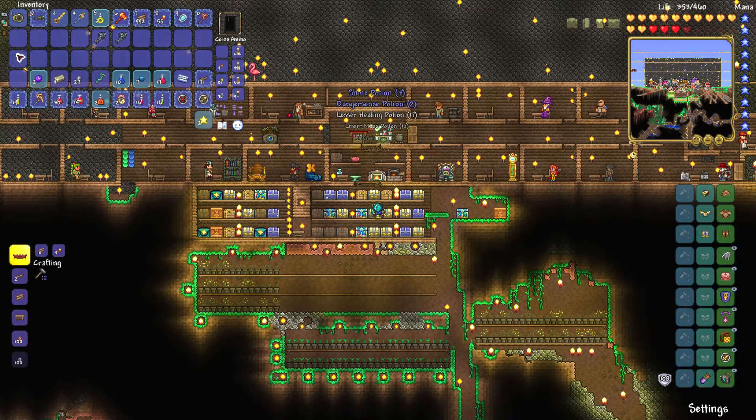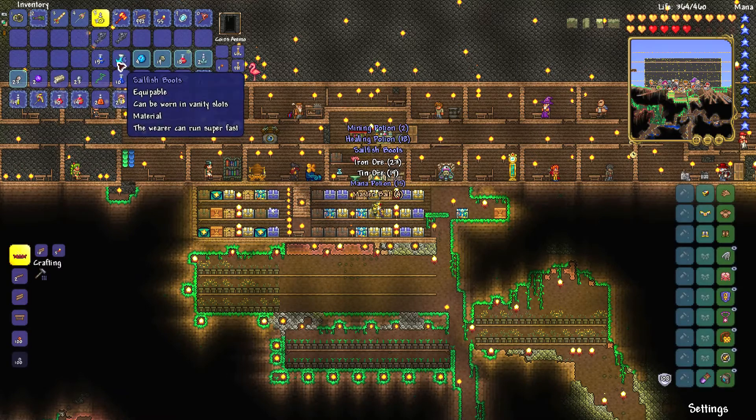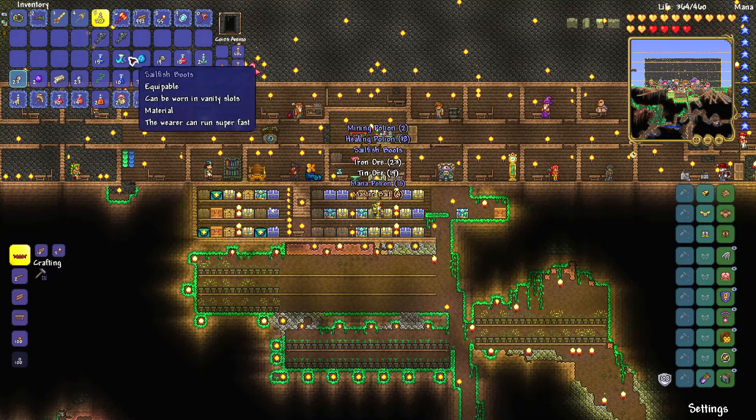If you want sailfish boots, make sure you open wooden crates, iron crates, or mithril crates — crates from fishing.